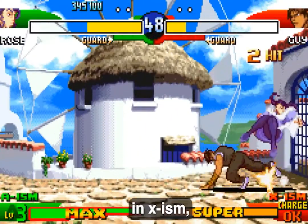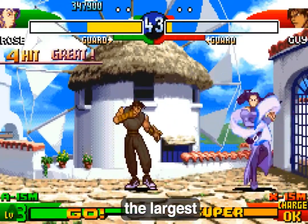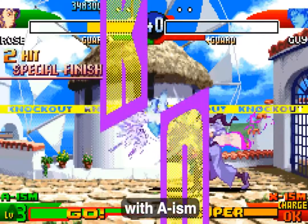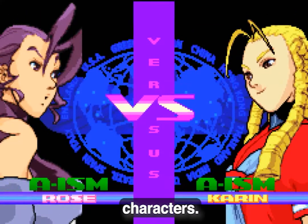Worth noting: while in X-ism, the character has the least defense of all modes, it also has the largest guard bar. Vice versa for V-ism, with A-ism being in the middle. Also, the guard bar varies between characters.